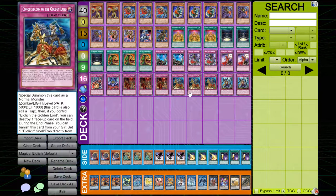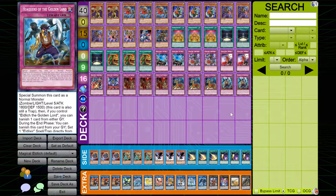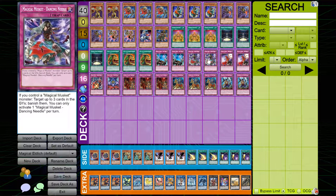I play three copies of Conquistador, because it gets you a free pop. And then I play two copies of Hakkero, because Hakkero is amazing in this format — it's essentially Hakkero times three with Dancing Needles.